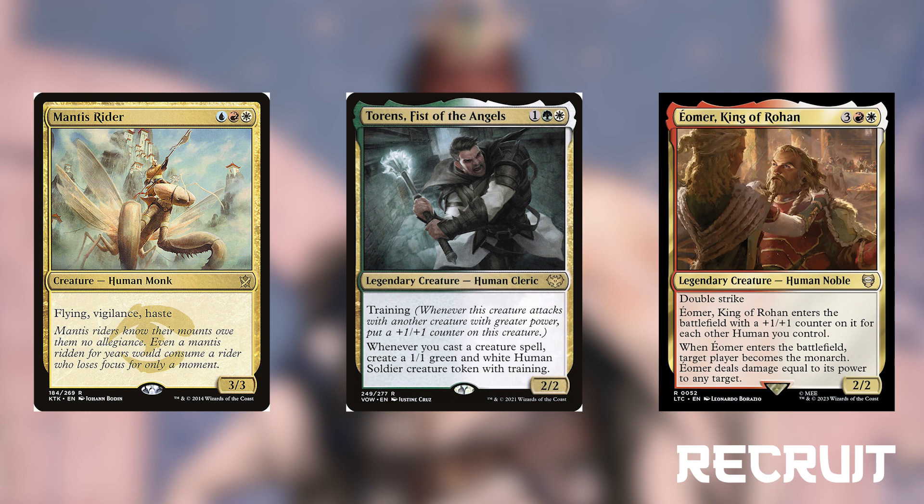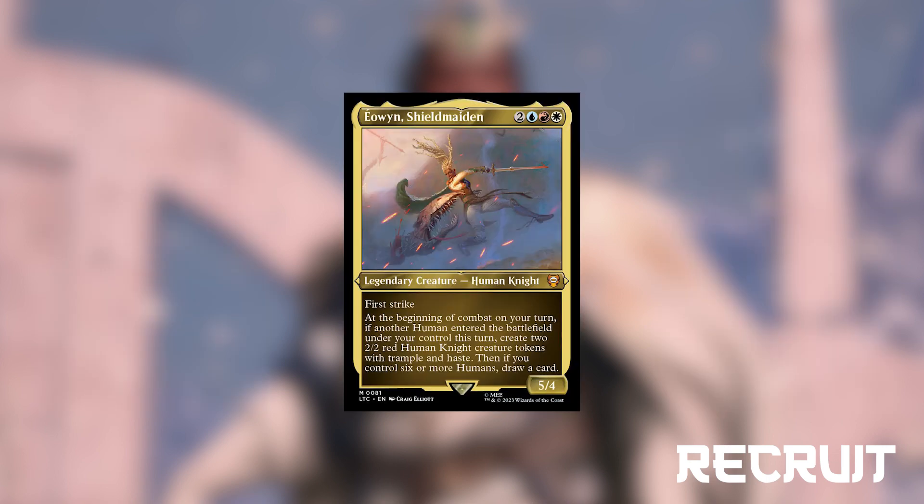In addition to this, Aomir does damage equal to his power to any target. And finally we have Eowyn's Shield Maiden. For 2 blue-red-white we get a 5-4 human knight with first strike, and if a human enters the battlefield before combat during our turn, we get 2-2 red human knights with trample and haste. And if we control 6 or more humans at the start of our combat, we draw a card as well.